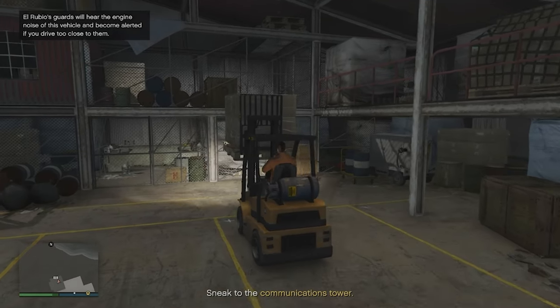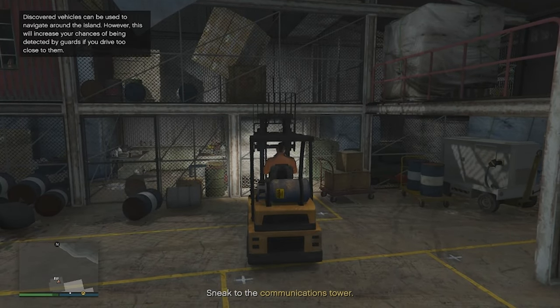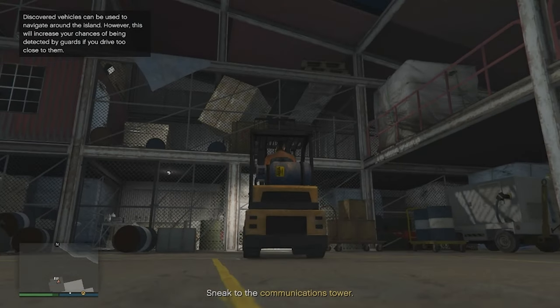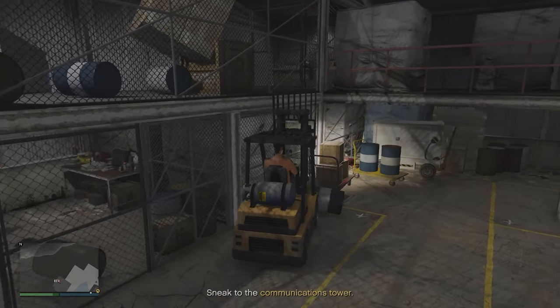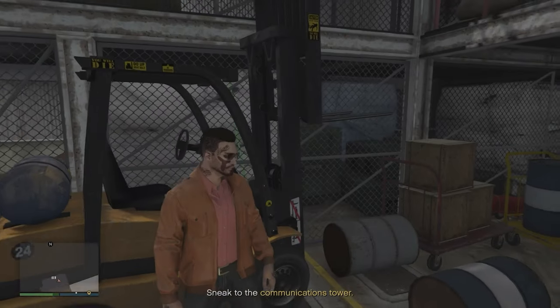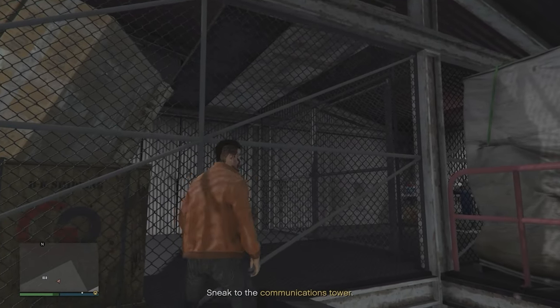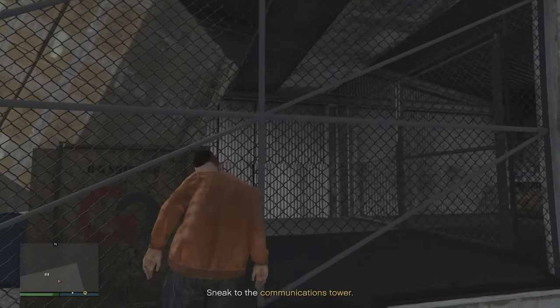First up, we've got several bugs in the hangar, most of them revolving around this forklift. Here we've got the spastic box bug that happens if you move the box up to the cage too quickly. Don't worry if this happens though, because there's another bug that lets you get past the first bug. If you get up on the forklift and position it just right, you can actually bug your way through the cage in between the forklift and the cage.